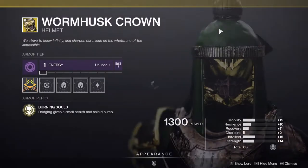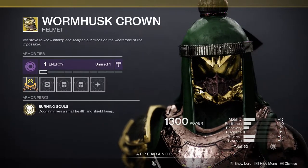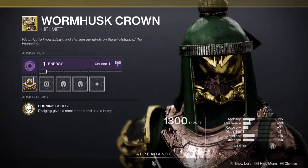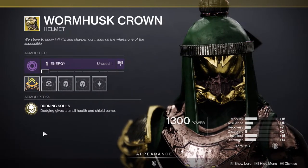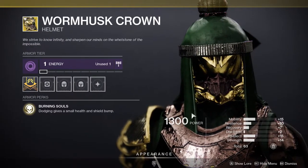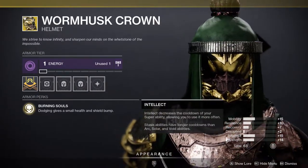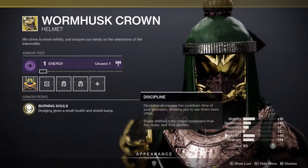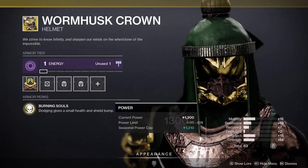Wormhusk Crown is the armor piece for Hunters, and if you don't have it, I highly suggest you pick it up. The stats are not that great, but the exotic itself overlaps anything the stats can give you. Realistically you want high mobility, high recovery, and high intellect — though personally I'd rather have high mobility, high resilience, and high recovery, since intellect only needs to hit 60 and you're good.